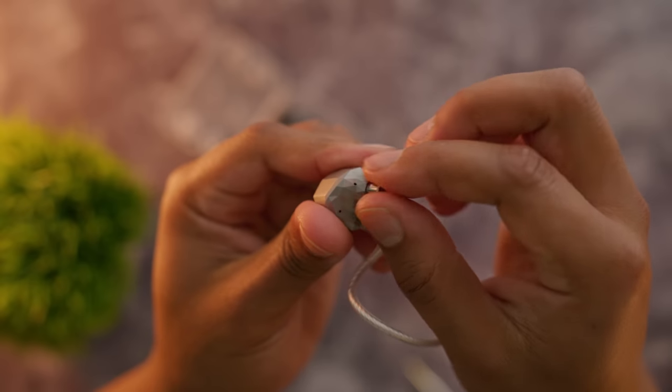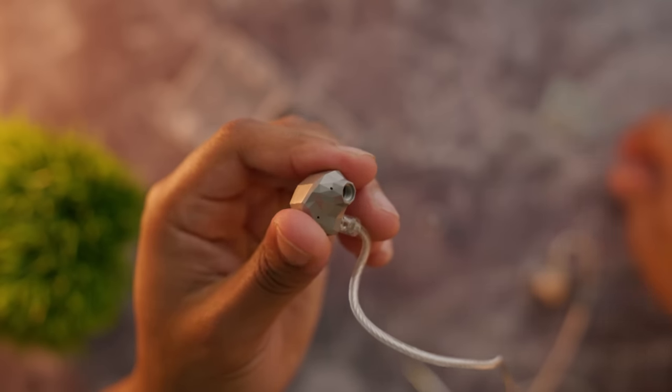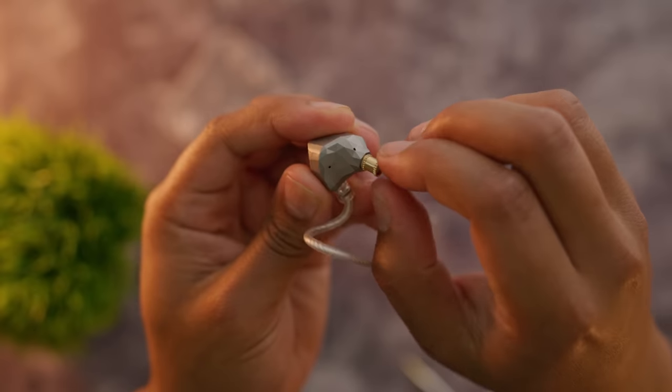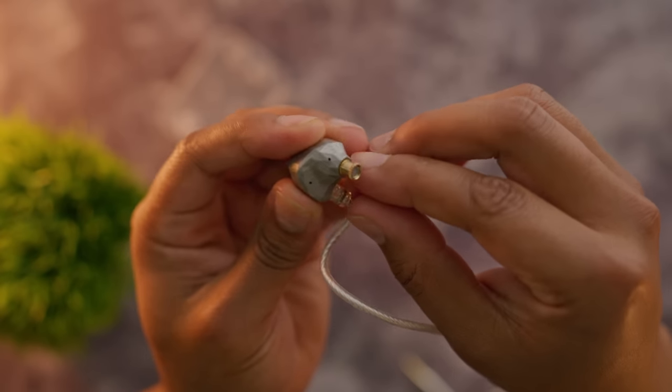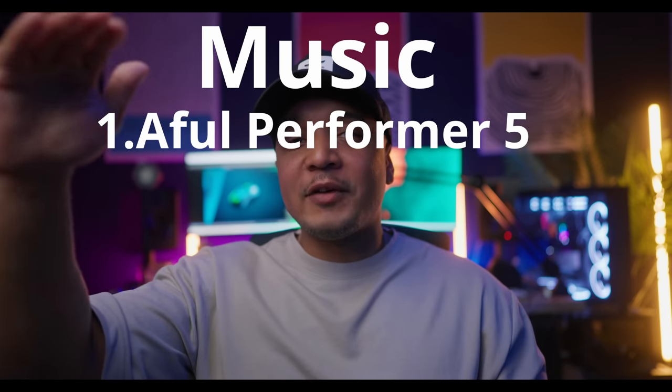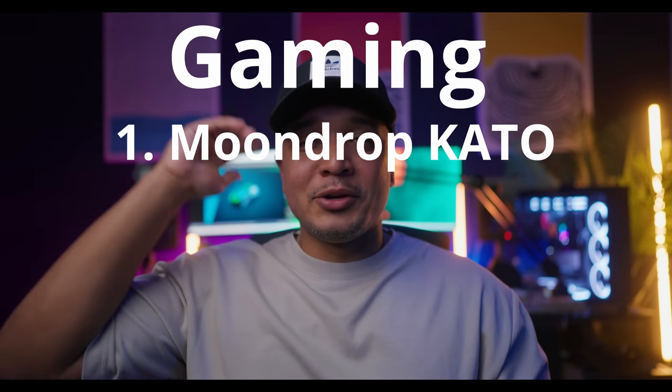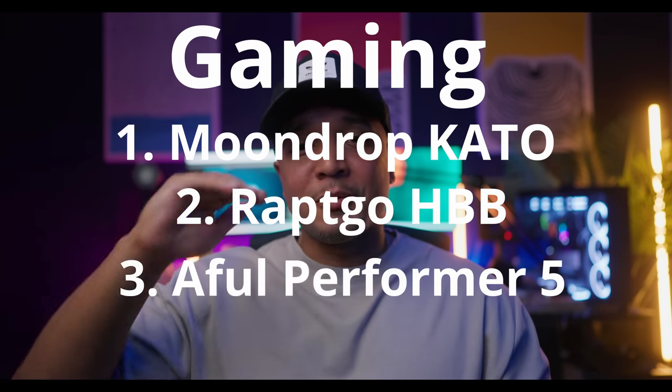They've also included two nozzles. The stock is the silver one — this one tames the music and smooths out the harsh highs. Brass expands the sound signature but it's a little less refined. Personally, I've been going with the silver over the brass because the brass one actually accentuates the harsh highs. The Kato just blew me away, and I've talked to people that own these as well and they say the same thing — for gaming, for music, for video editing, for movies. These are just the ones to buy. They're comfortable. So if I had to rank them in terms of music: Performer 5, Kato, HBB. For gaming: Kato, HBB, and Performer 5 at the bottom.